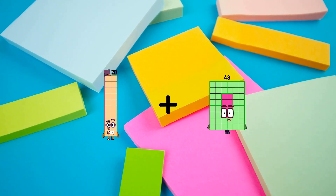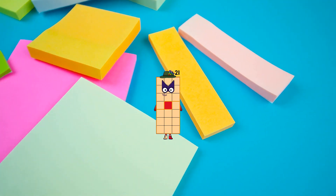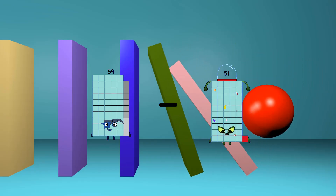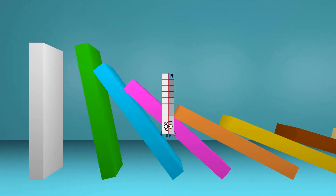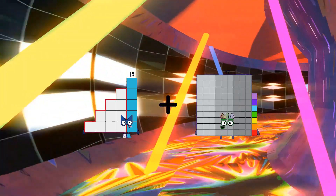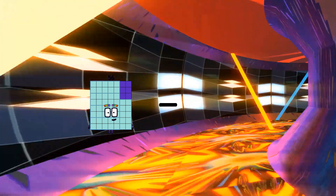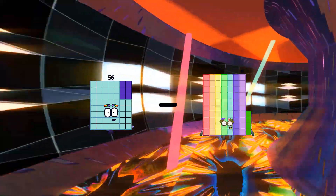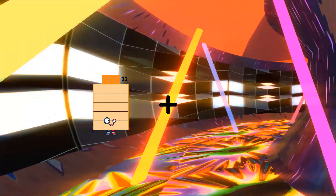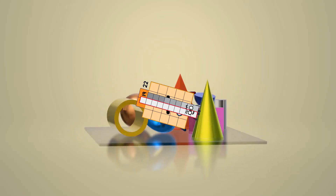20 plus 1 equals 21. 59 minus 40 equals 19. 15 plus 97 equals 112. 56 minus 16 equals 40. 22 plus 19 equals 41.